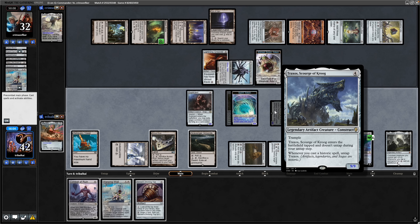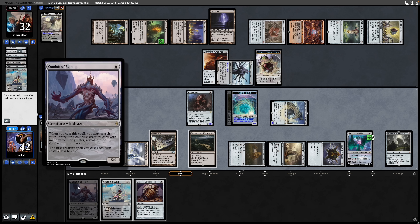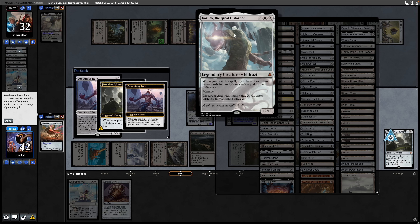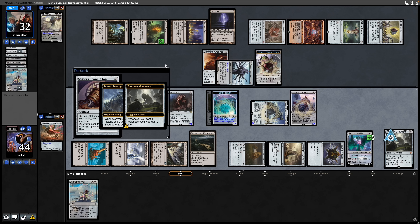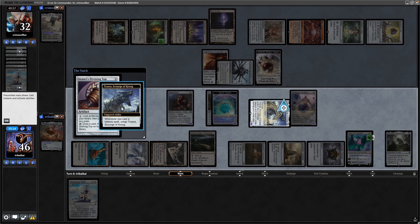We play a colourless spell for only two mana — it comes in as a 9/9 tapped and gains us two life. We go for the Conduit of Ruin as well, gaining two more life, and search our library for a Kozilek of our own so we can refill our hand. We play the Sensei's Divining Top for free, which untaps Traxos and gains us life again. We're just holding up the Warping Whale.